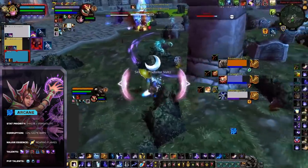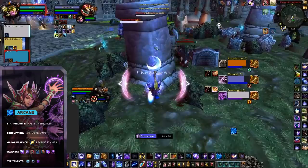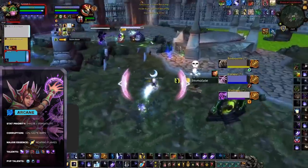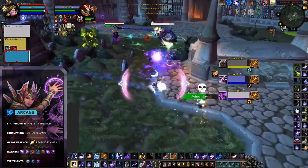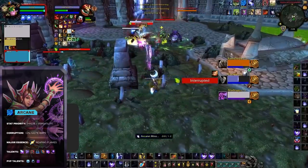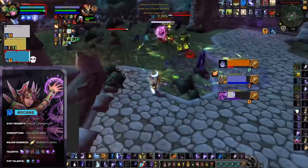Also, defensive-wise, Fire has Cauterize, Frost has Cold Snap, while Arcane gets nothing purely defensive. Arcane thrives when paired up with a Disc or Resto Druid in 2v2. In terms of 3v3 compositions, Arcane when paired with Destro Warlocks and Mistweaver is played at Rank 1 ratings, so you could say the Arcane Dream is still well and truly alive.